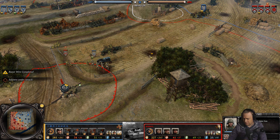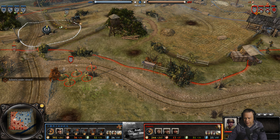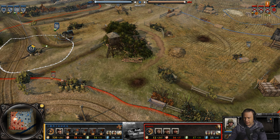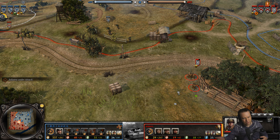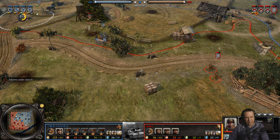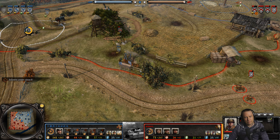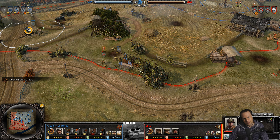Elpern is going to defend his fuel point up here against a Grenadier squad, heavy machine gun, and Pioneers. He has three units and is making that two Rear Echelons to help defend him — the third one is carrying the minesweeper, which is useless in a firefight, and melee combat is not a part of Company of Heroes 2.